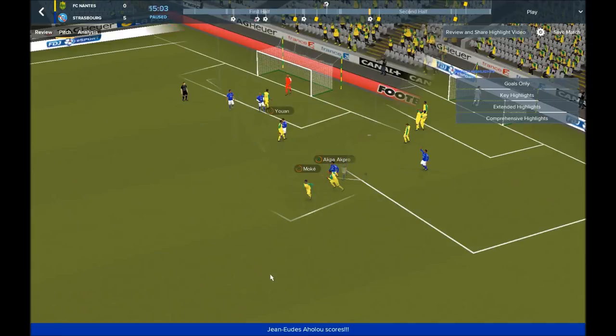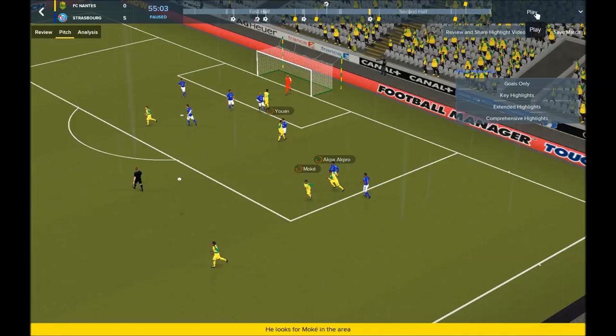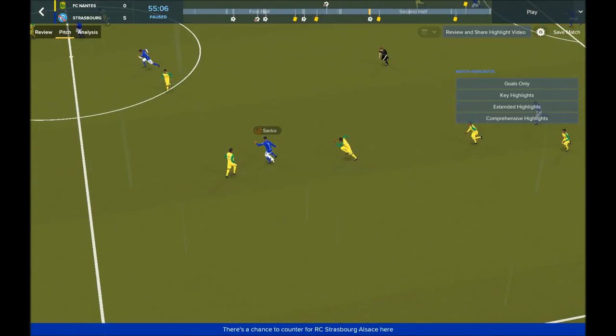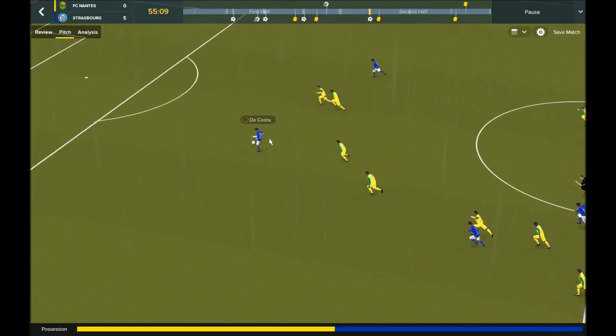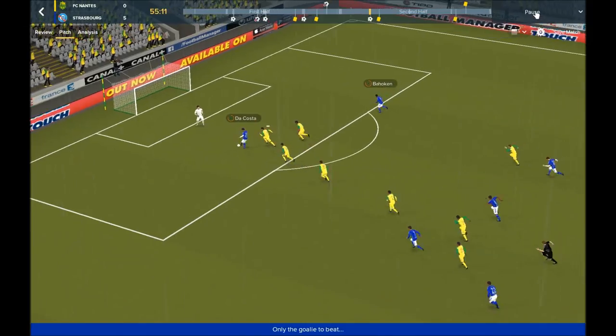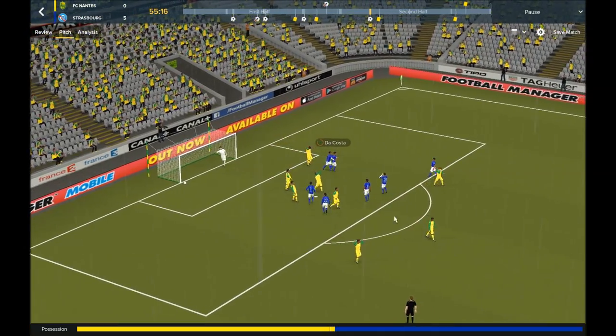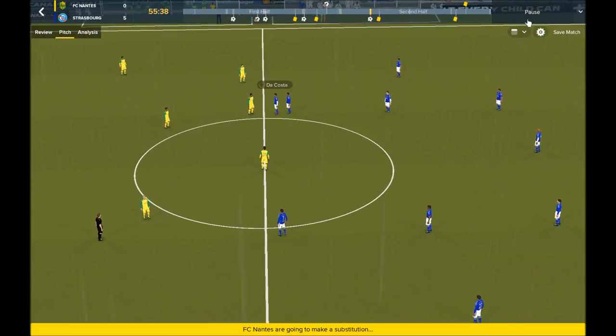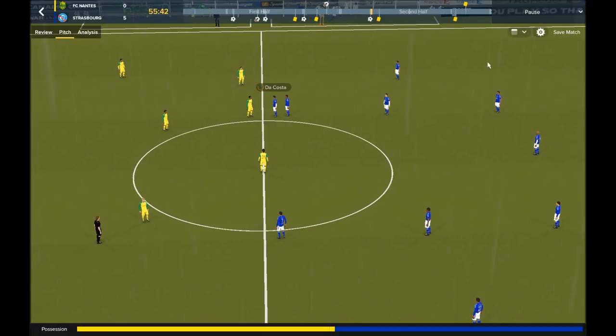Now let's check some other goals. Same game, and another really great goal — another great fast action, direct football, counter attack. The ball is coming to our deep lying forward on the left side, he receives the pass, and then passes to our Trequartista who is always looking for free space. It's actually a really simple action: the Trequartista comes running, and we have the advanced forward who is completely on the right side. The Trequartista is not selfish — he passes, and it's a really nice and simple action. This tactic works really well, especially if you like offensive football.